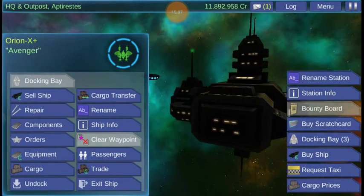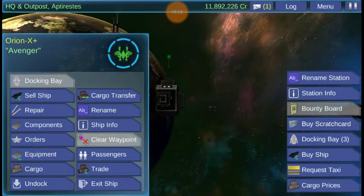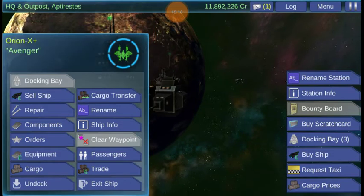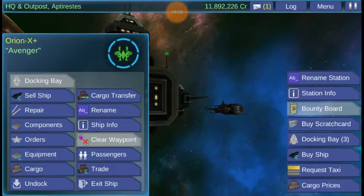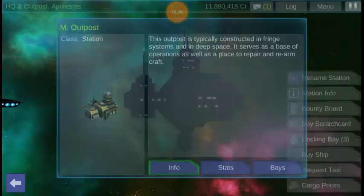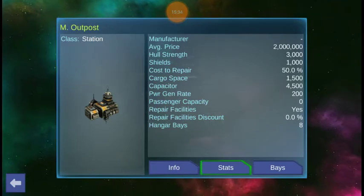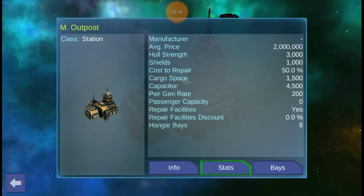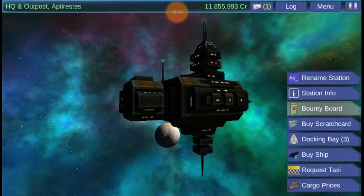Let's see how many docking ports we have. I'll exit ship — station info, bays, stats. Hangar bays on a military outpost is eight. You can see that at the bottom of the list where it says hangar bays. So it's eight hangar bays — you can have an entire fleet in here at once.